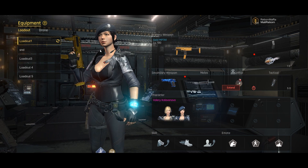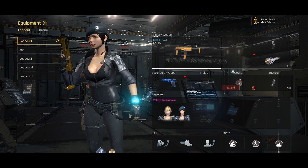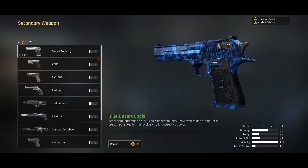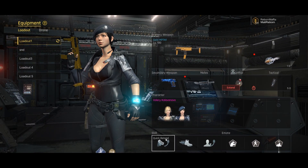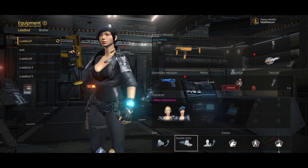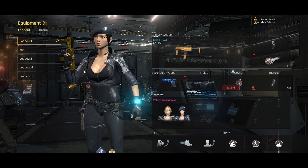For my loadouts, starting with my MP7 setup: I use silencer, extended mag, and softpoint bullets. I don't need an optical sight as I handle it well without one. My secondary is changing — right now I'm trying out the Desert Eagle — but my favorite is the PX4 Storm since it has 13 bullets and you can shoot it really fast. My favorite skill setup is quick reload, double time, and quick recovery, which makes you strafe a lot faster so you stay on target and the enemy misses you more.